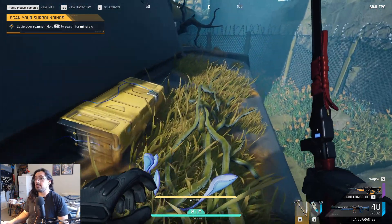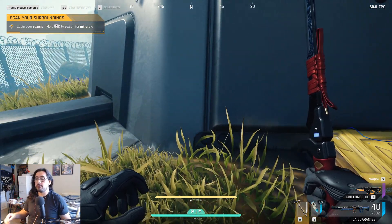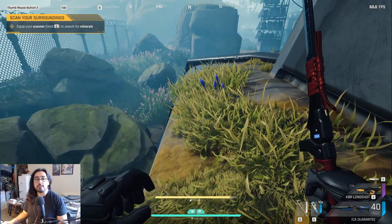So yeah, that's it guys. That's it for the video showing you where the two dead drops are in comms tower. Thanks for watching, I hope it helps you out and see you later. Bye.